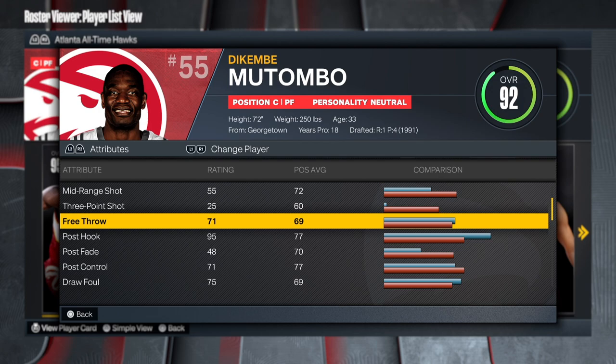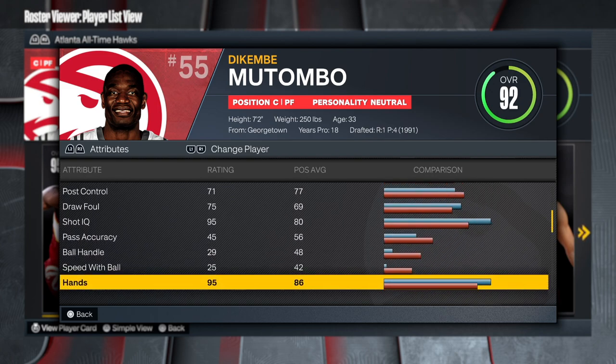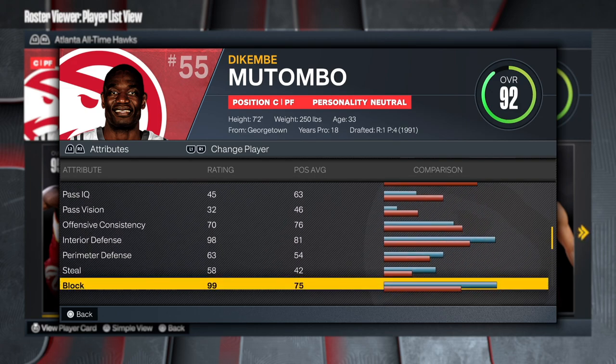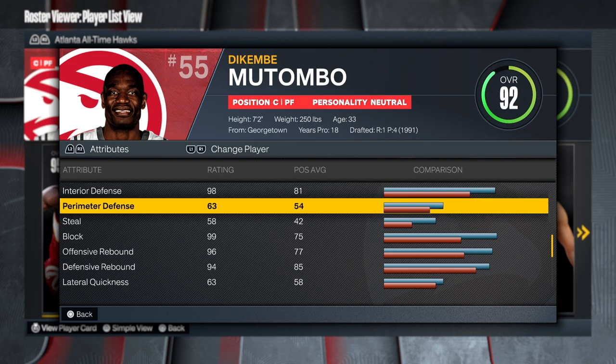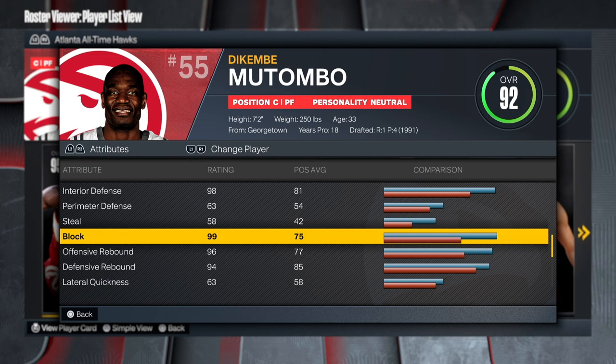No mid-range, no three-point shot — he's not a shooter. But what I love is the 71 free throw, this is more than enough to knock down your free throws, and when they foul you this is gonna help you get more points. Post control is a 71 which is really really good. The playmaking is really low so there's nothing to worry about there, but this is where this build is gonna be so fun — 98 interior defense, amazing.